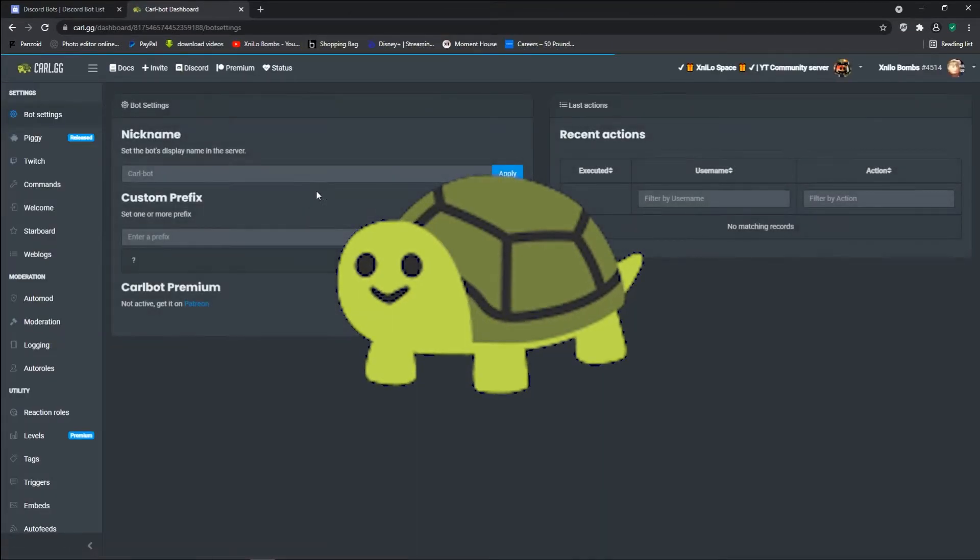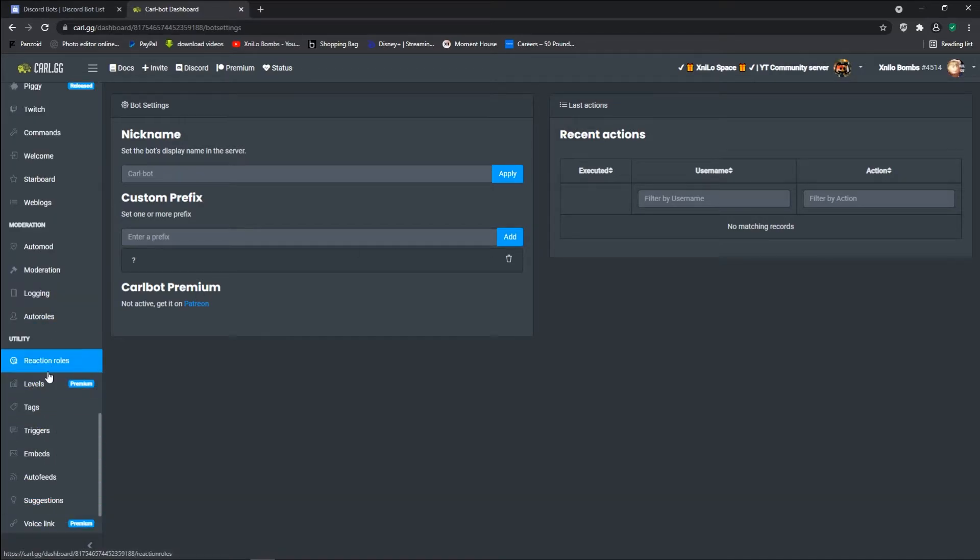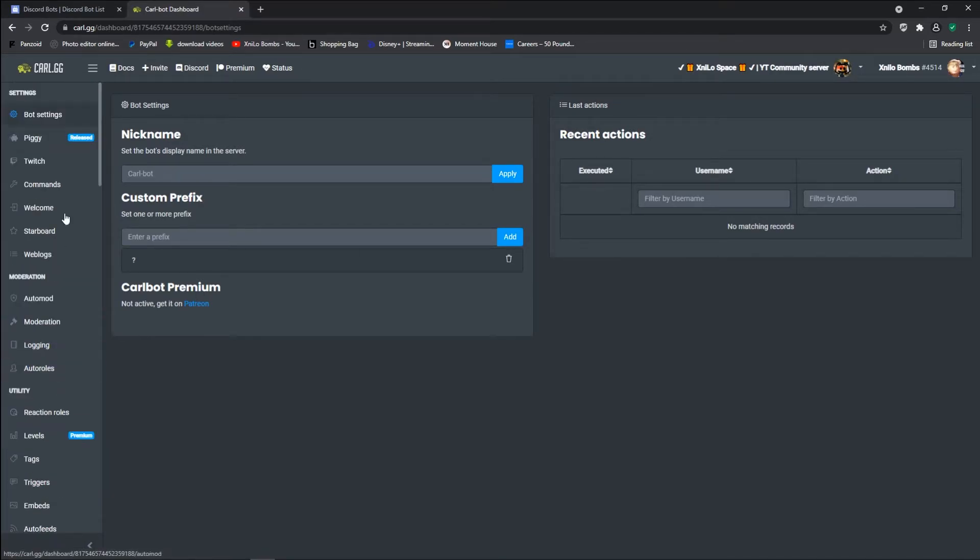Next we have the Carl bot. The Carl bot I've used mainly for self-roles, reaction roles, and little things like suggestions. It's a good little extra utility bot to have around just in case the Arcane bot doesn't have something you exactly need.